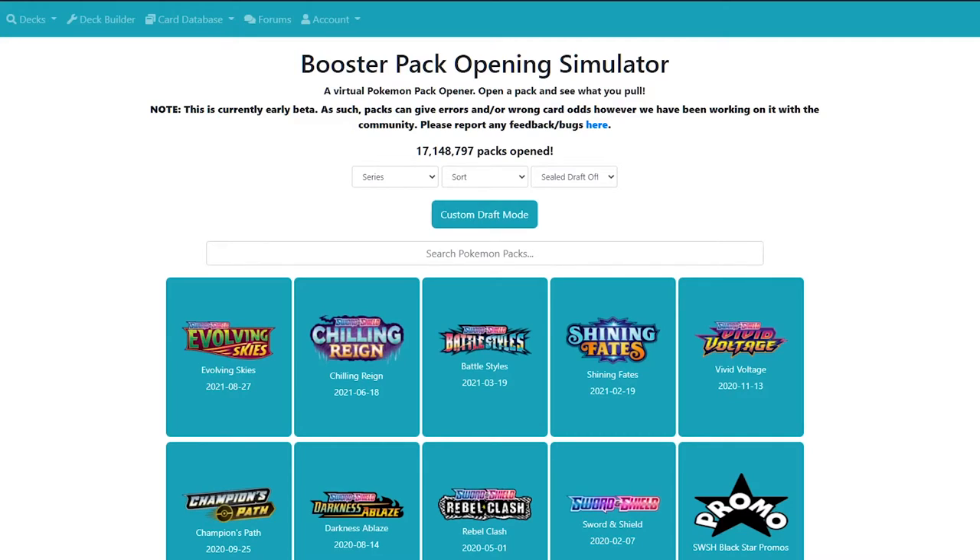So what's the next best thing? Booster pack opening simulators. It's free, doesn't cost your money. You may not get the cards, but you get digital versions of them, which you can't sell for money. But it's nice to know what you could have had if you actually bought the box. Evolving Skies just came out, so I figured why not do a poor man's Evolving Skies Pokemon box opening?